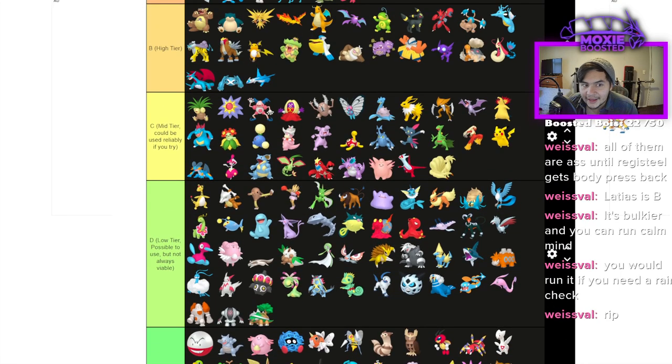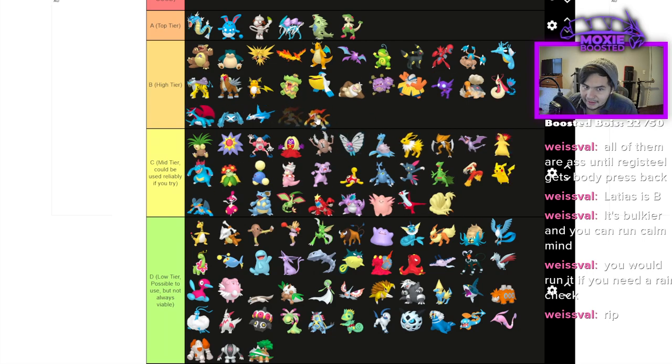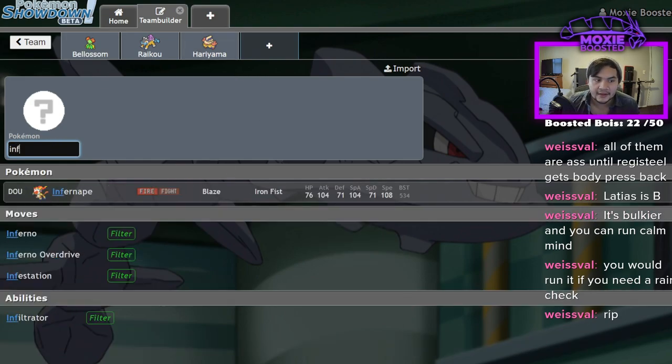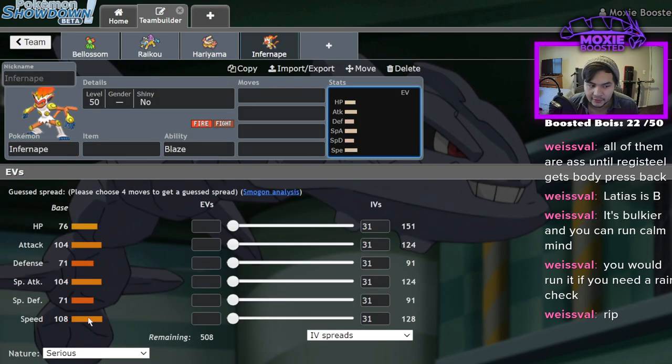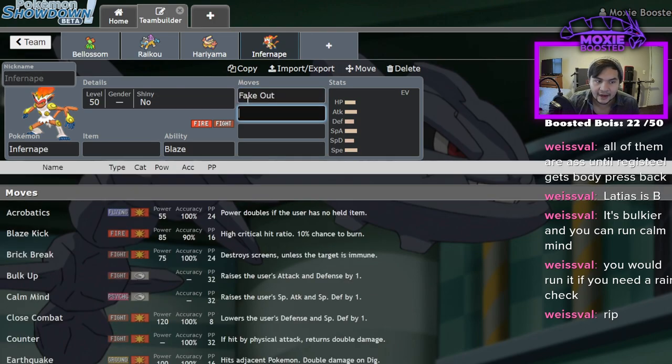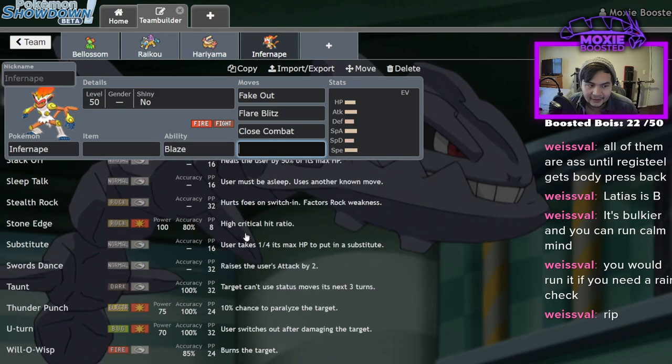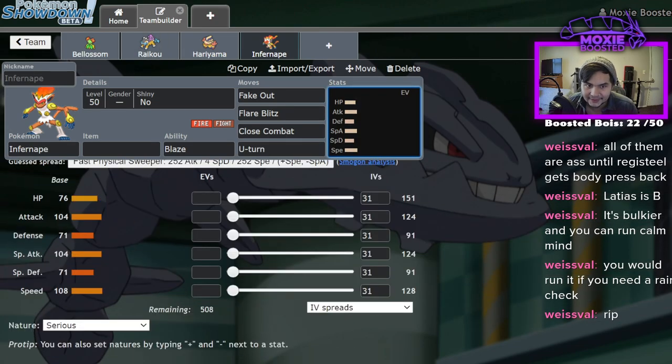Infernape is high tier in my opinion. The reason is the tools it has — it's very min-maxed: an offensive Fake Out user that's a Fighting/Fire type. At 108 Speed with Fake Out, Flare Blitz, Close Combat, and U-turn, it's hard not to be pretty good. I've seen it get Intimidate spammed to death by Gyarados, but when you just look at the tools it has you can't deny it's very easy to get away with.